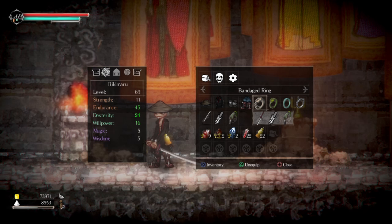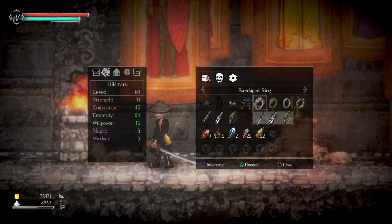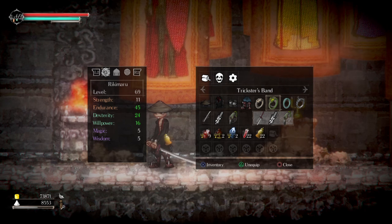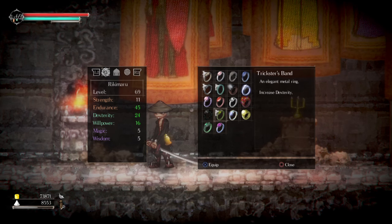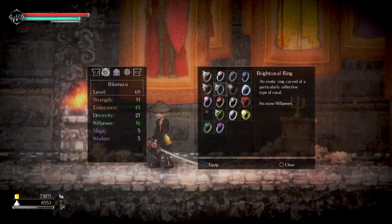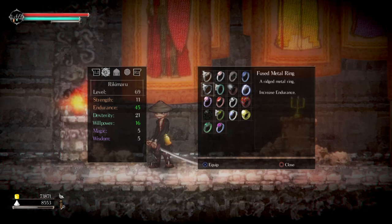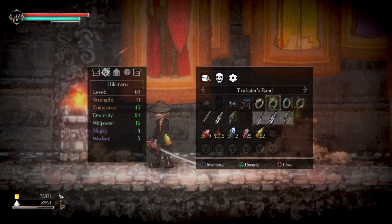The rings I use: the bandage ring because when you get hit, it's better to not lose a substantial amount of health over time through bruising. I use the trickster band which adds dexterity. I also use the bright core ring which adds willpower — that's your stamina — which lets you attack and roll more. And the fused metal ring increases endurance so you can wear heavier armor. Those are my staples for this build.